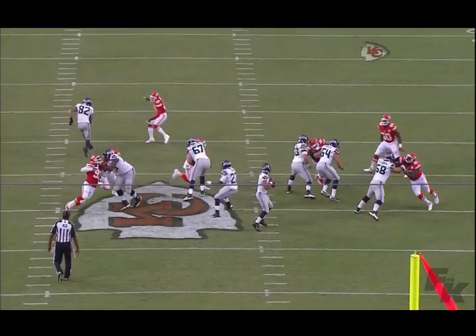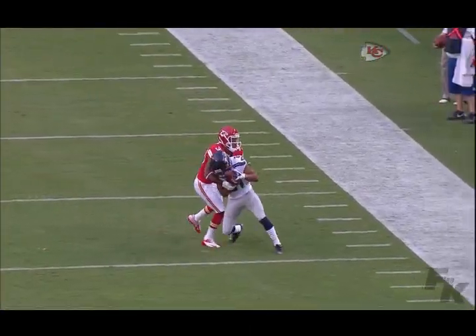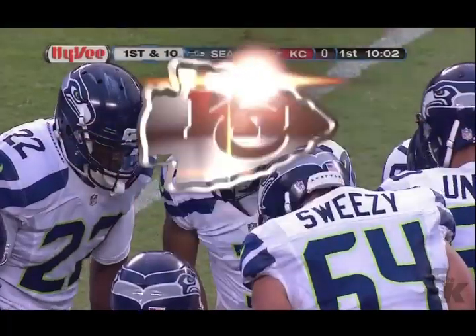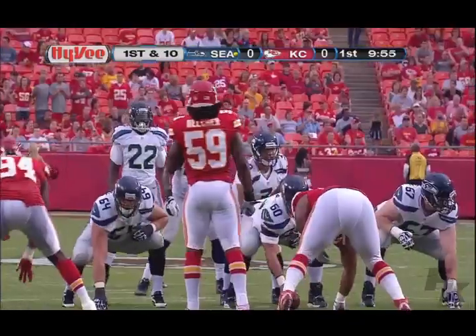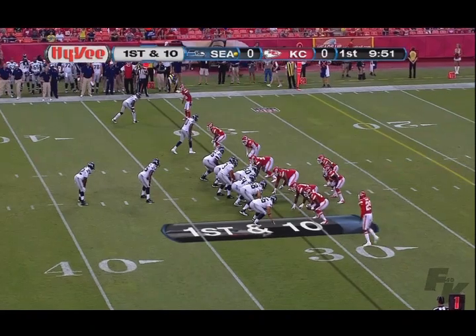Perfect throw. Tate is an interesting player — he kind of double-clutched that one but he's amazingly strong for his size. So many times it takes two, three guys to take him down. That Russell Wilson pass was right where it needed to be. Brown and Barry on the play for the Chiefs. First down and ten for Seattle.